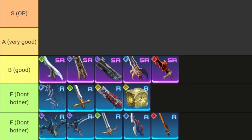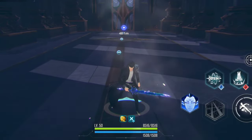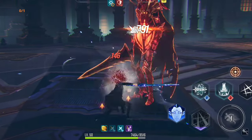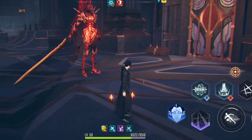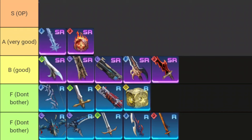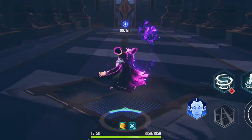Moving on to A-tier weapons, starting with the Frostbite Falchion. It's a sword type with fast attack speed and small attack range. Its skill can freeze targets and even works on bosses — it has a 20% chance of freezing but it's essentially guaranteed since it has multiple hits.